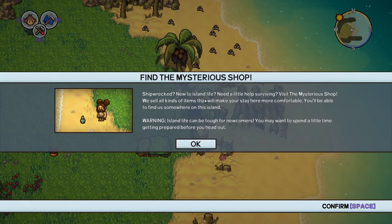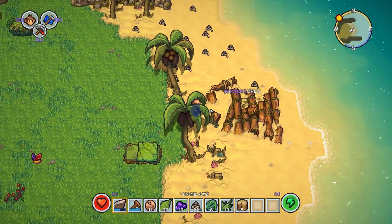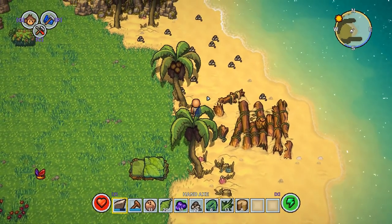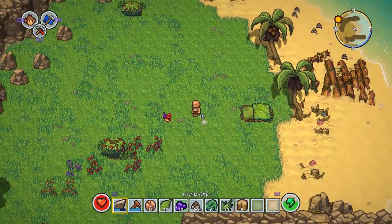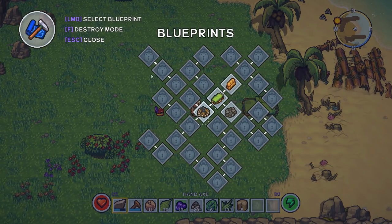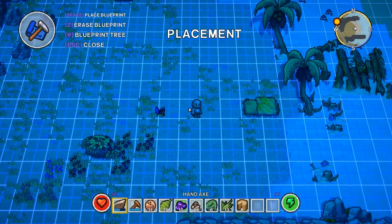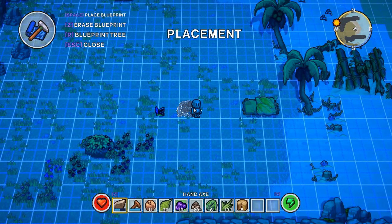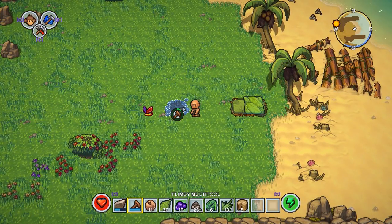We can roll — very cool! Found a bottle: 'Mickey Mouse find the mysterious shop — shipwrecked, new to island life, need a little help.' That's for down the road. Let's pick up some more pebbles. Oh look at all the pebbles over here! I think we can make a fire right now. Here we go — now that we've made our bed we get some new unlocks. A campfire for cooking — that's going to be fantastic. Let's put it down and add pebbles, then bang on it with our multi-tool.